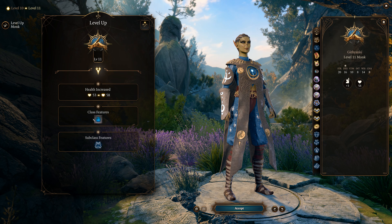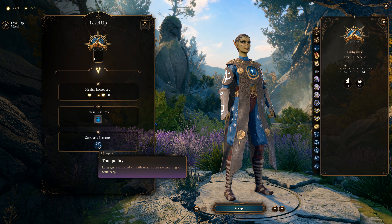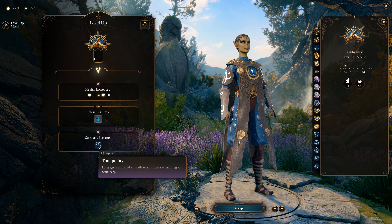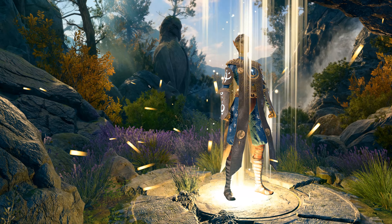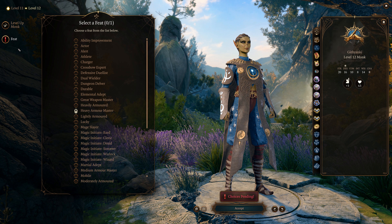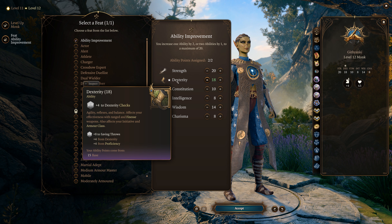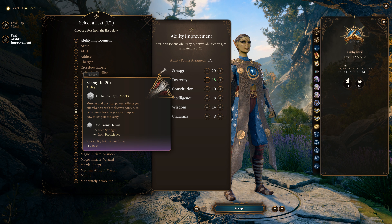At level 11, we get a subclass feature — after a long rest you gain Sanctuary. If you take any action it breaks Sanctuary, but you're basically immune to all damage. This is a great way to start against certain hard boss fights. At level 12 — the final level — we get another ki point and another feat. We can't improve Strength further since we're capped, so we take Dexterity to 18. The Mirror later caps that at 20, giving us a +4 Dex modifier.